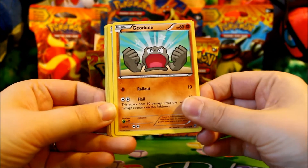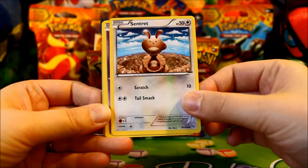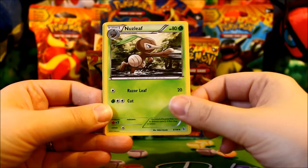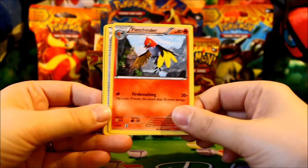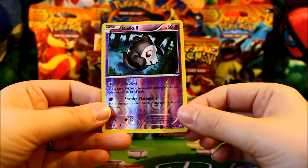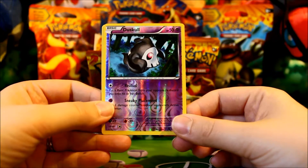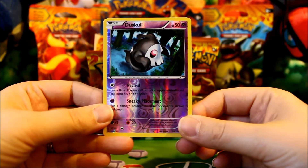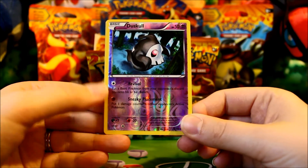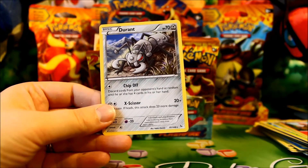Pack eight: Geodude, Feebas, Centrite, Duskull, Roselia, Nuzleaf, Fletchinder, Ultra Ball, Reverse Duskull. The Revival card puts a basic Pokemon from your opponent's discard pile onto their bench — almost like you can fill up their bench with something not useful, but chances are every Pokemon your opponent uses will be useful to them. And a Durant Rare.